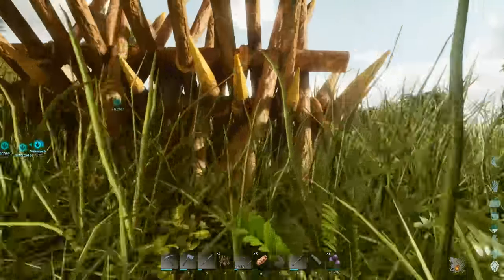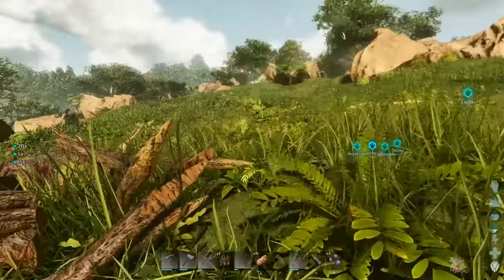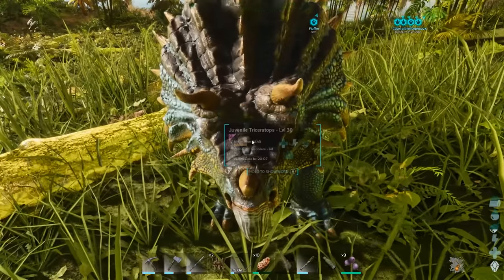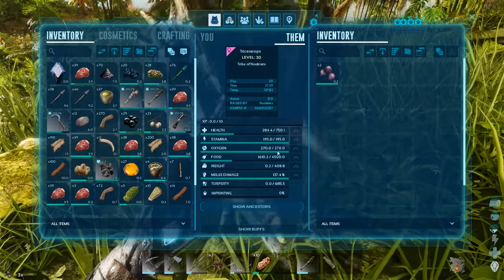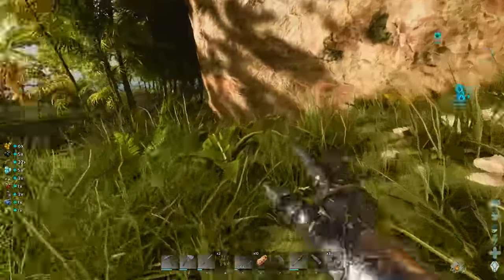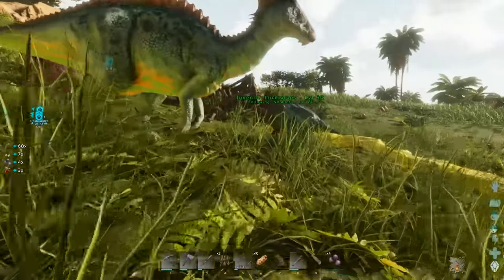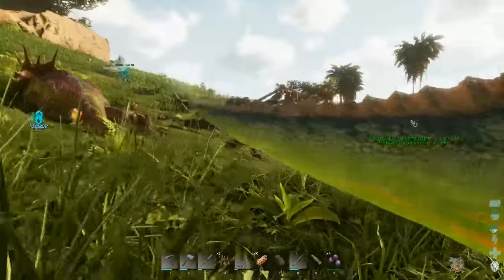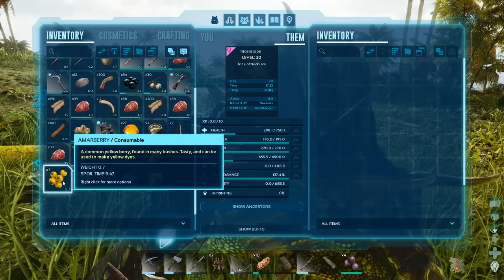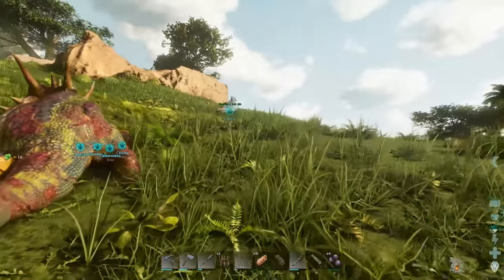Just demolish the spike walls — you can pick them up if you want. We've got a cute baby trike to look after. Give it some berries and if you don't have any, collect more. Give it everything it can eat, then take it back to your base.